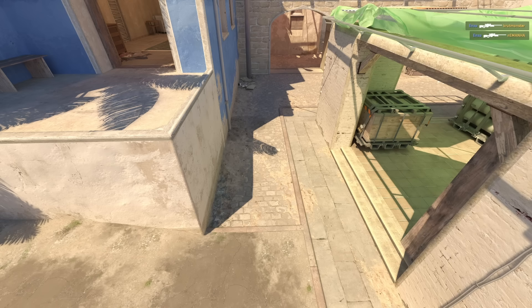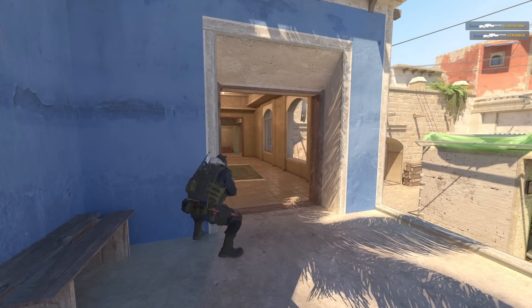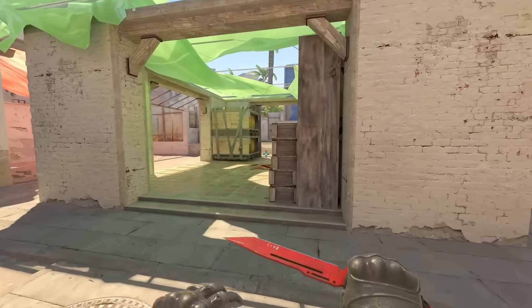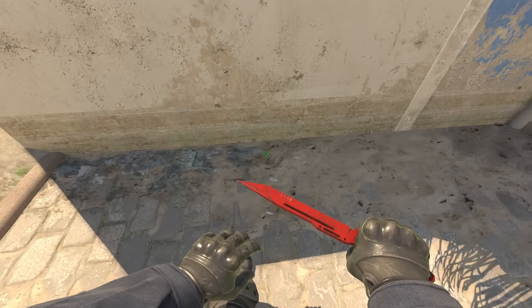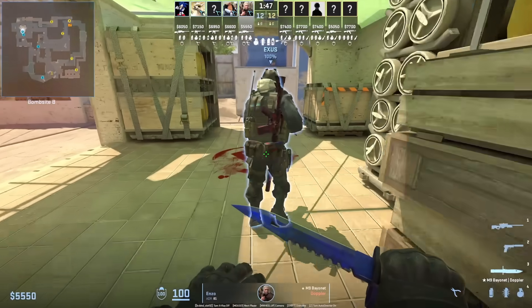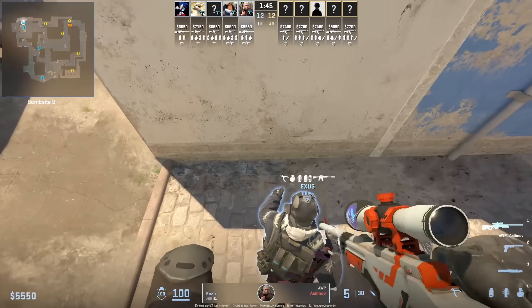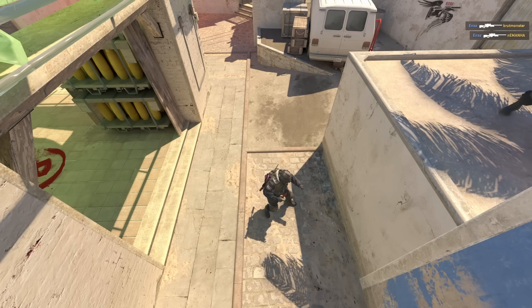I've seen a lot of pros miss this fast boost at the start of the round to get their offer towards the top balcony — let's learn how to do so. Bottom player, you're going to run through the middle of site like this; before you reach the shadow, stop, look down, and your teammate is going to jump off your head. To play on top, you're jump-crouching off your teammate's head as you're leaving the site stairs. Here is another angle so you can get a better view of this boost.